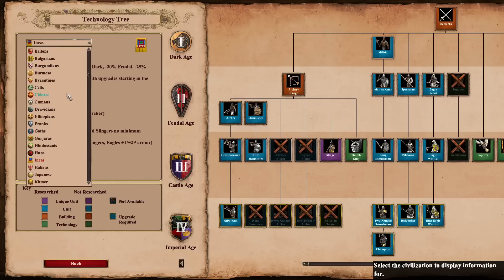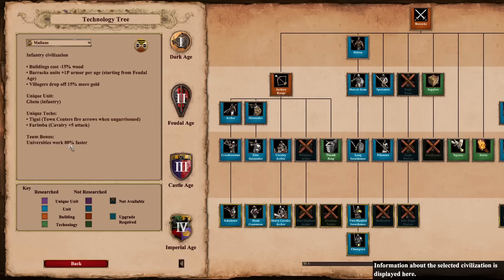The Malians get a new bonus: villagers drop off 15% more gold. The old bonus was that gold mines lasted longer. I believe this means you're actually collecting gold faster as well — the gold miner gathers from the mine and when they drop it off at camp, you receive more gold in your bank. So you're gathering gold faster and getting more from your gold mines. That's a pretty nice bonus for the Malians.